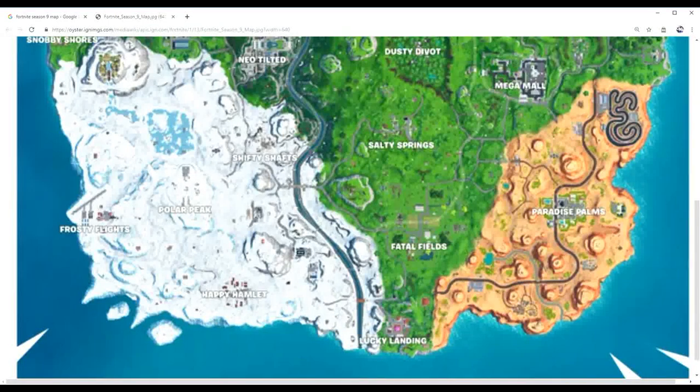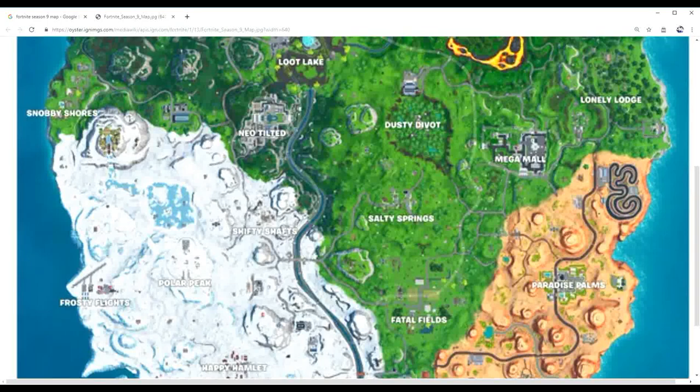Right down here to the right where you see the river running off into the ocean, there are a few trailers with quite a few chests and some pallets for good wood. The entire Mexican Town area is also good for wood since it's mostly made of brick and wood, with trees around it for extra materials. And in a little crevice directly to the right of the river, there's a rift in case you have a terrible circle — you can rift all the way to Dusty Divot if you deploy your glider as soon as you hit the sky.